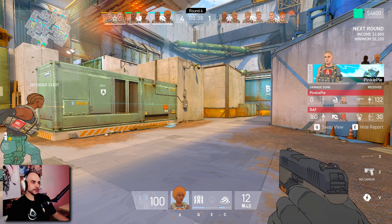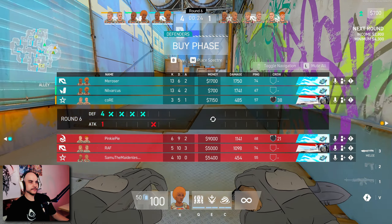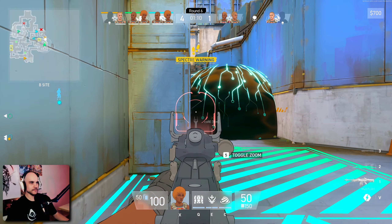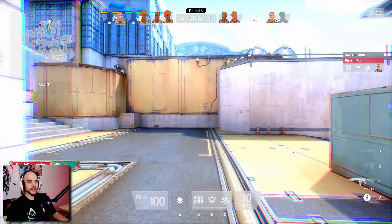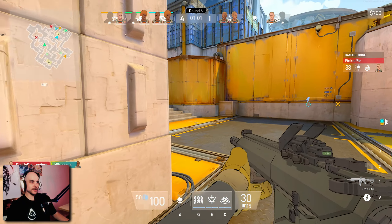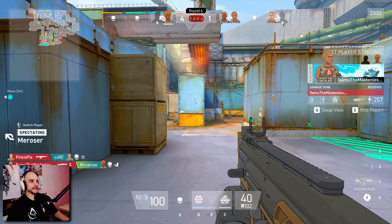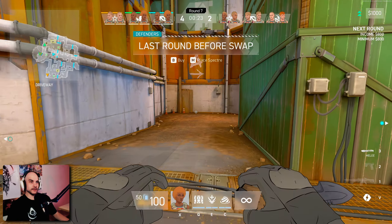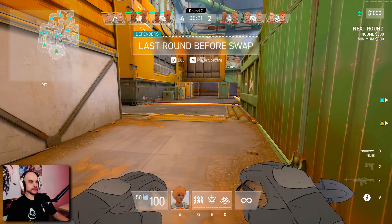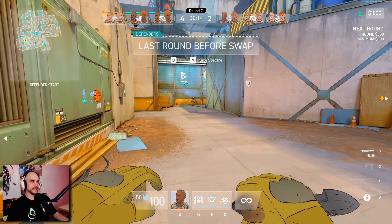They got a round — gotta give them that. So we got the machine gun. I kind of like this loadout better — the machine gun and the AR. They got the bomb down. Why the hell didn't it shoot? I knew they were in the smoke, but I didn't check the right side — that's my bad. Those bombs on the ground are really good, they slow you down a lot. I'm definitely playing too aggressive — you're not supposed to play like this. I should just wait for them to push.